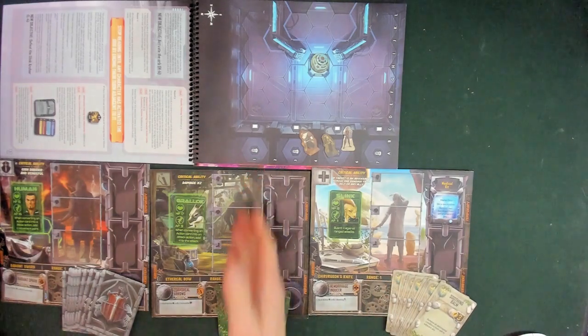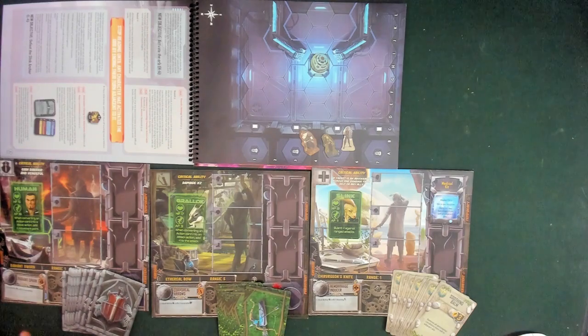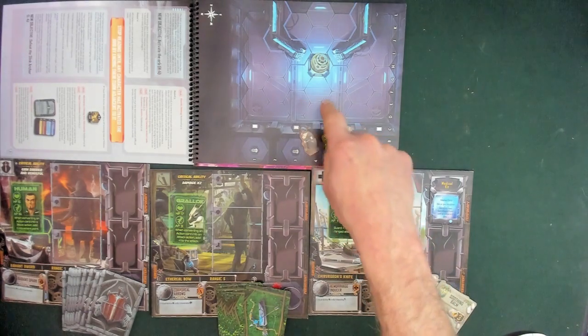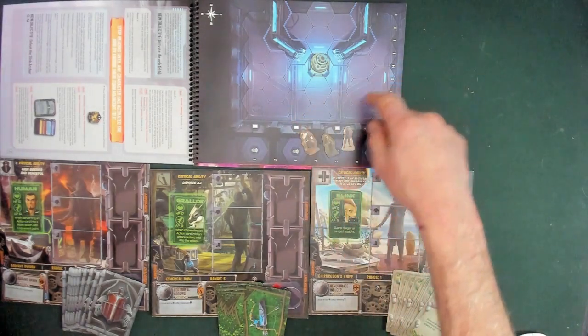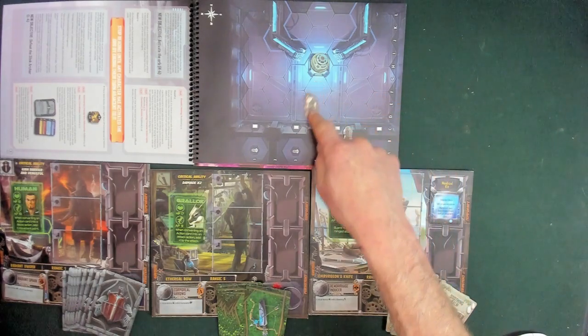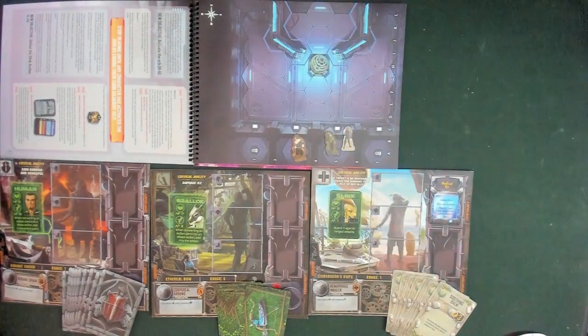At this point in time we've woken up in our room with absolutely nothing other than a few weapons. We have our radiant sword, our erythral bow, and our churigens knife. Range one, range one, range five. So of course we want range. You can barely see them, but they're hexagonal tiles in the lights — there's the hex, there's the hex, and there is an orb of some sort right there. We have basically now set up the game.